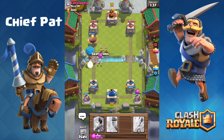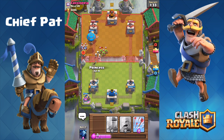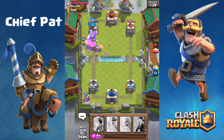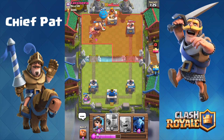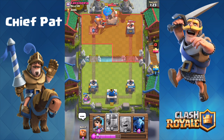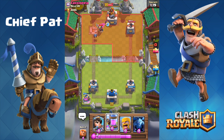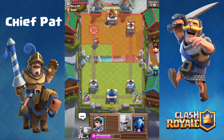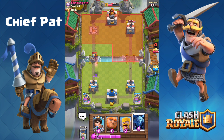Now I'm going to drop a balloon to try to rush down the tower — the very first giant balloon push in this video. Let's drop our arrows to stop the minions. Balloon's going to reach the tower. With his king tower and crown tower trying to take the balloon down, I still get two shots off on the king tower, bringing it all the way down to 1993.